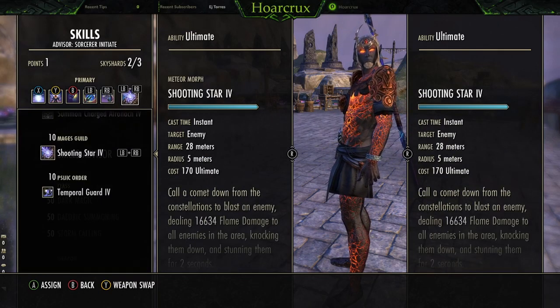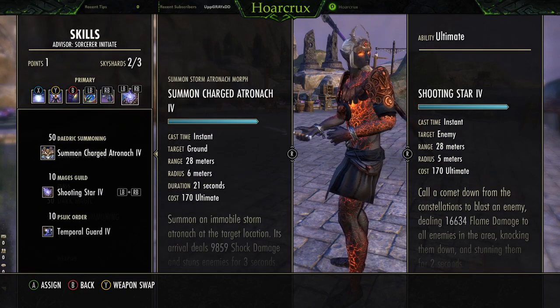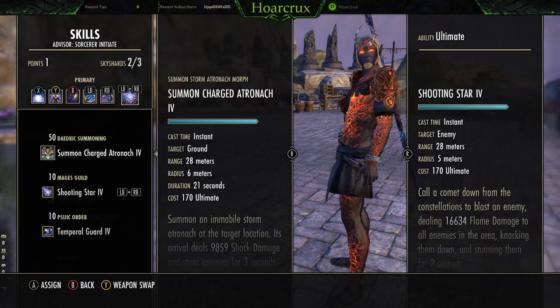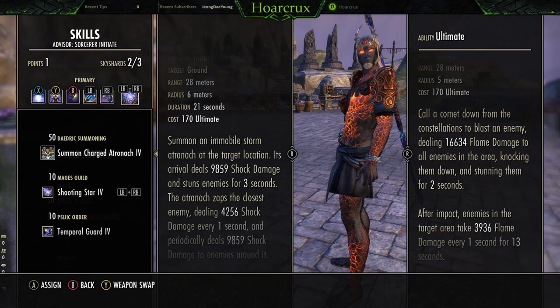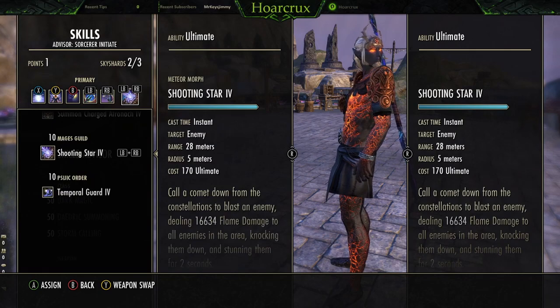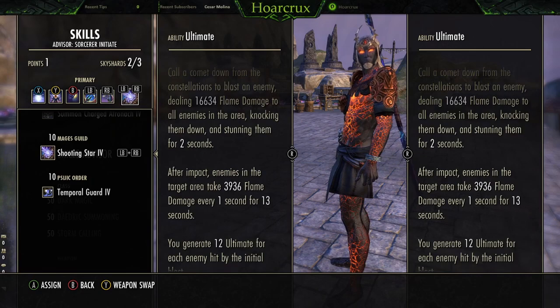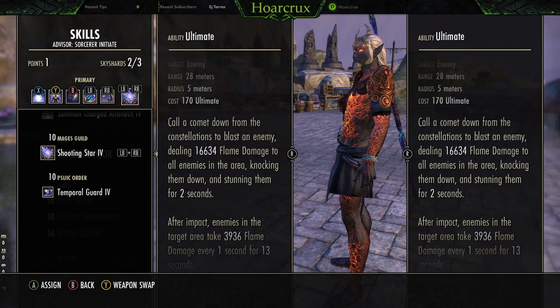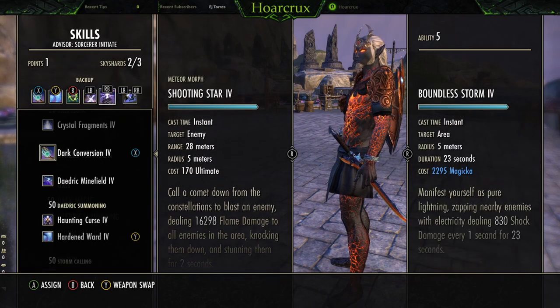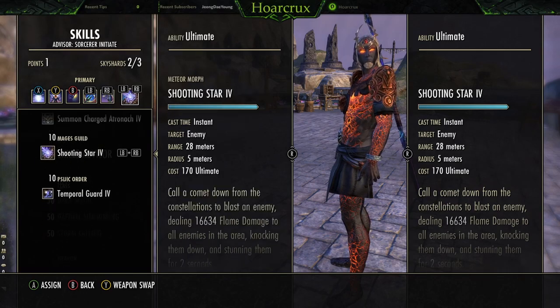For the ultimate, running Shooting Star right now, just because I like playing against groups of people by myself. Alternatively, you could run Summon Charged Atronach — this gives you something to line-of-sight behind and does a decent amount of AoE damage around you. Shooting Star is really good because it gives you a lot of ultimate back if you hit three or four people. It counts pets too. I'm not a big fan of Overload — it's just too clunky, especially on controller. These are the two ultimates I would recommend.